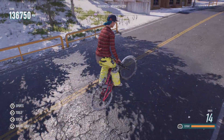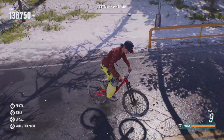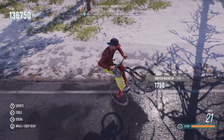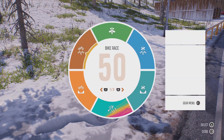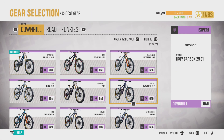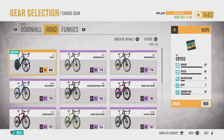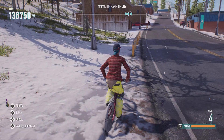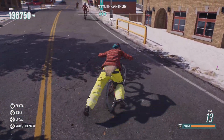I'm also going for downhills and road bikes. I already got an elite road bike — not the funky one, but I got the downhill bikes. I hit level 50, and the road bike I got — the elite grip is completely trash — but it's fine.